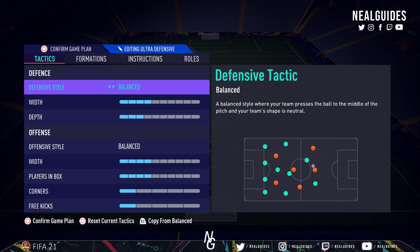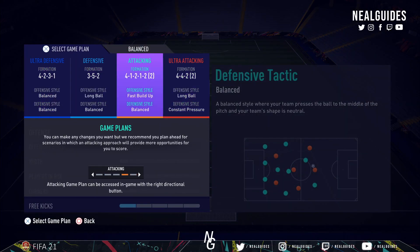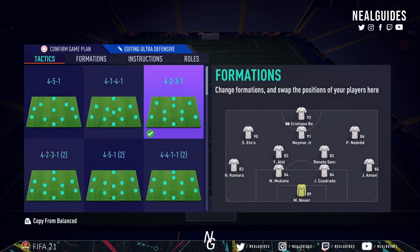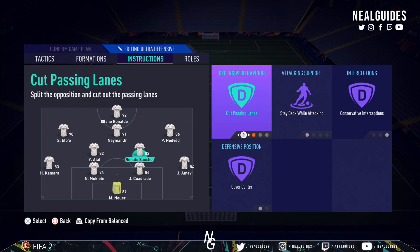We're going to start with the ultra defensive formation first - this is the formation to close the game out. I don't use the 4231 anymore; it's still a meta formation but for me it's just too boring. I use balanced 4, reduced players in the box to 4. This is solely to close the game out, so if I'm winning 2-0 and my opponent is playing ultra attacking, this is the defensive formation for the last 10-15 minutes. We've removed long ball, reduced players in the box to 4, and for instructions: stay central, come back on defense for the striker.